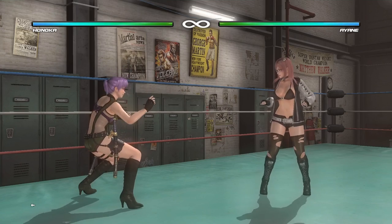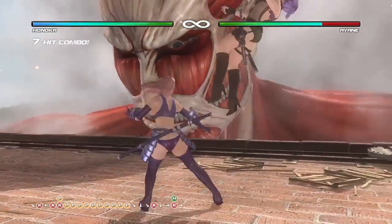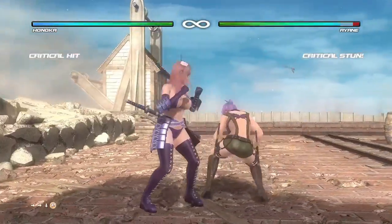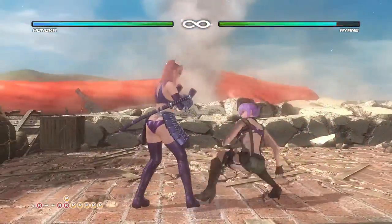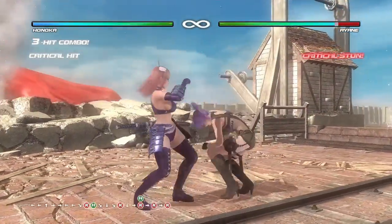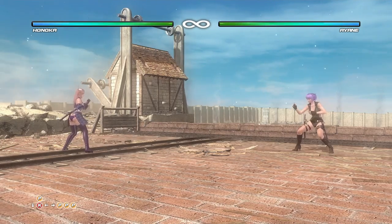Here I'm just gonna show you a little critical burst juggle with Hanukkah. In that juggle, what I ended up doing was 3K, then 4K into P+KP, then you go for the little burst move. Then after the launcher I did 3-3K, H+K, K, 6K, then the 2P+K 4,6P just-frame move. Right there you get pretty good damage.